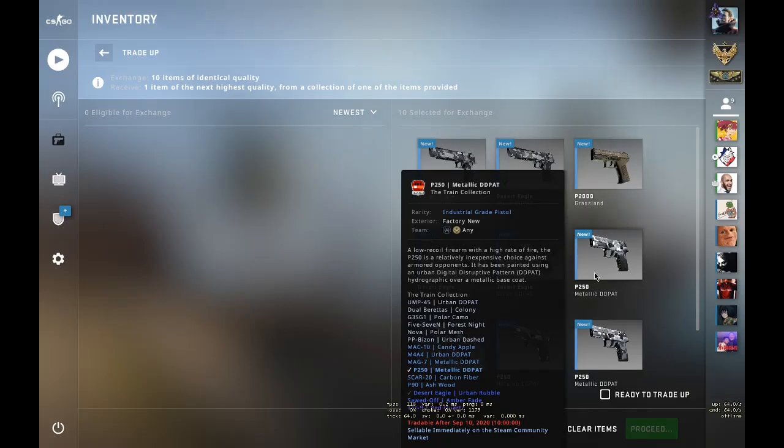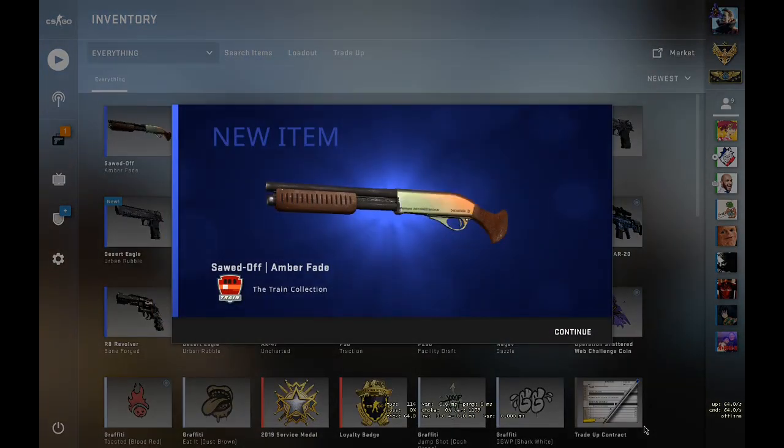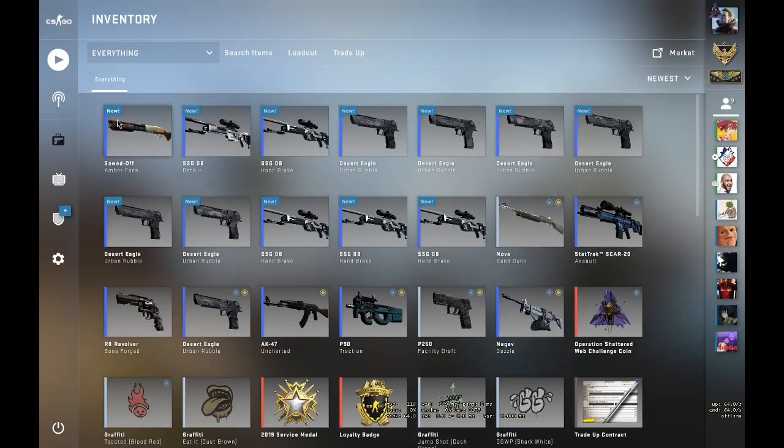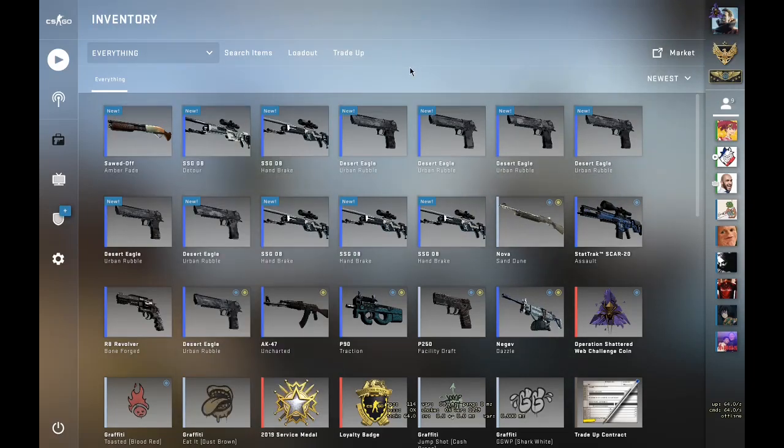We don't want a Desert Eagle Urban Rubble or a Soda Amber Fate — but we just got Amber Fate. We lost all of our money. Damn. Too bad, moving on.